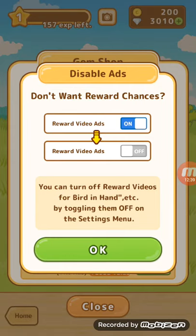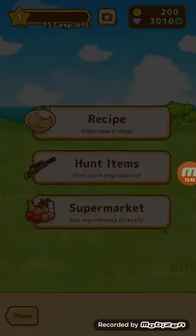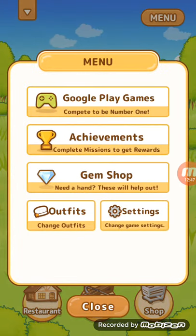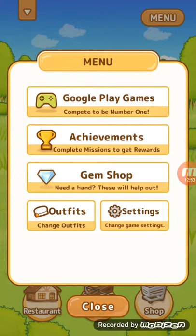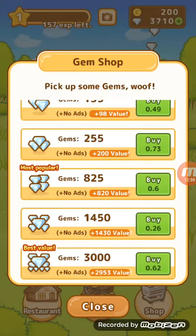You can turn off Word Chance, then close that and go to Home. You can go to Settings and click on Cut Off Reward Video Ads. Then you can go back to the gem shop and do this as many times as you want without having to go back to that Lucky Patcher page.